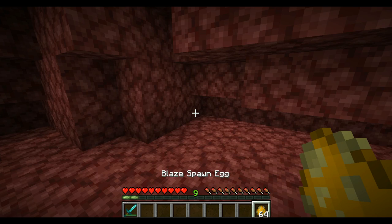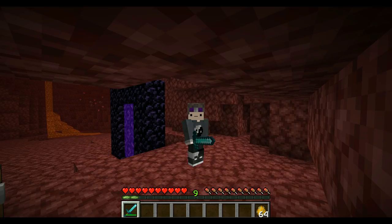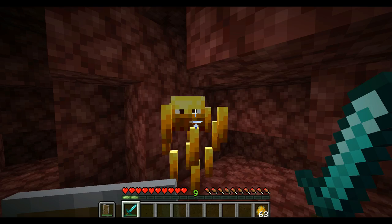Starting off with the blaze. I'm going to show you two methods to kill blazes, both of which are very simple. I have no armor on, just a diamond sword. The first way is to just use a shield — blaze fireballs will not affect you if you just shield. You can see it deflected; quite simple. Three hits will be all it takes to kill the blaze.